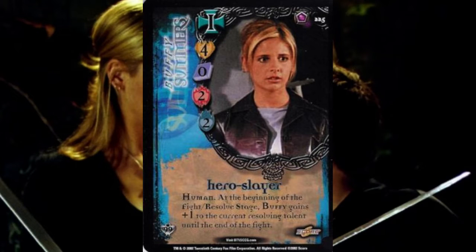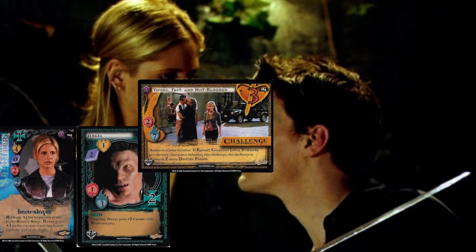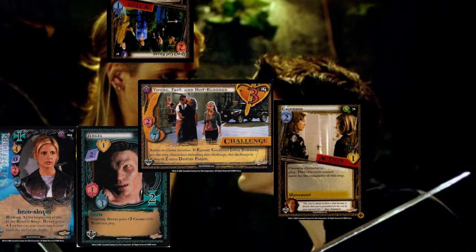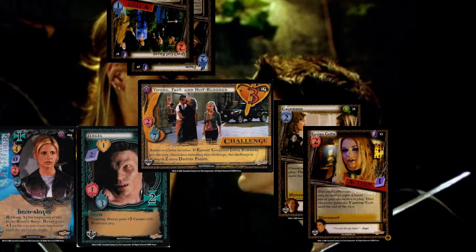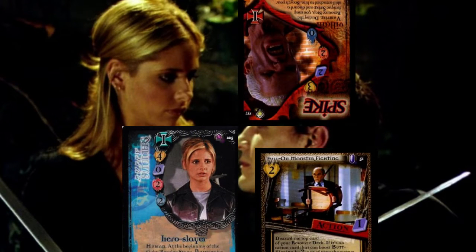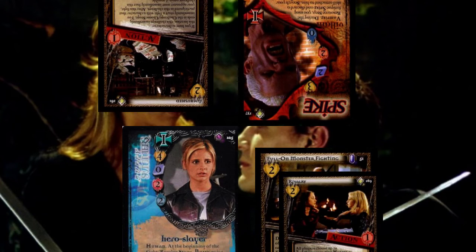During fights and challenges, the active player and the defending player create talent stacks. Players take turns adding actions, skills, and items to talent stacks, then add their character's talents participating in the challenge and compare those to the challenge they are facing. The defending player adds their talent stack to the challenge to make it more difficult. Fights are pretty similar with two characters competing with their butt kicking talent. When you win a challenge, you gain destiny points equal to what's listed on the challenge, and for fights, the winning player gains one destiny point and the losing character is discarded.